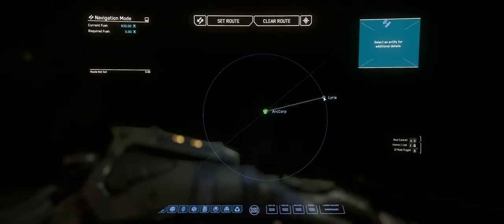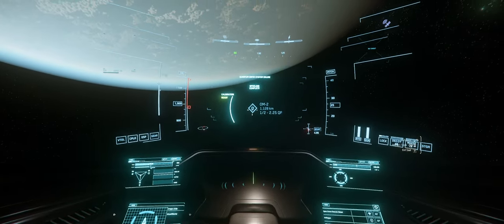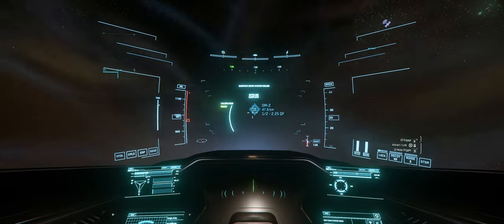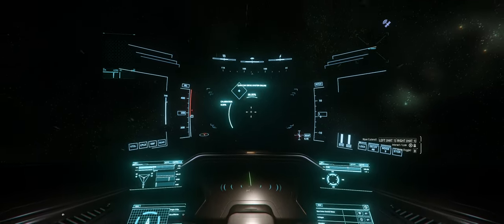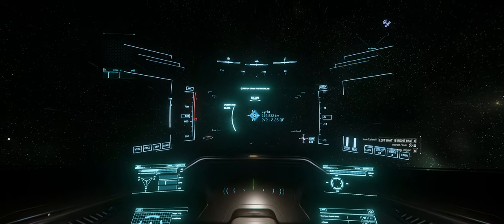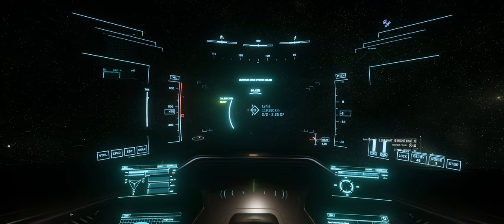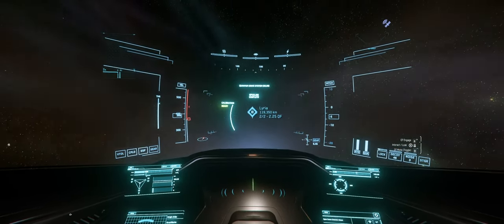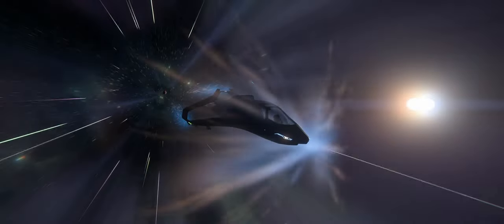We are in our cockpit and our first destination is Lyria — Orphanage, of course. Powering up our drive, we have to go to OM2. One note: OM1 and OM2 jump points — OM1 is always at the north pole of the planet and OM2 is at the south pole. So if you ever need to navigate quickly around the planet, always go to OM1 or OM2. This will help you out a lot in terms of finding stuff in orbit.